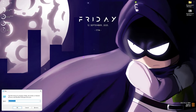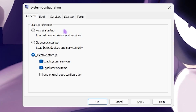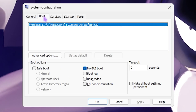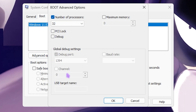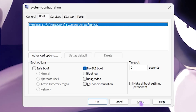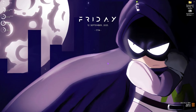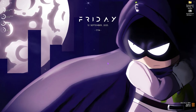Next step is MSConfig. Press Windows + R and type msconfig, then press Enter. Head to the Boot tab, click Advanced Options, check Number of Processors and choose the maximum available, click OK, then select No GUI Boot. Click Apply and close. This optimizes your PC's boot performance.